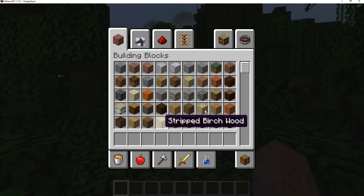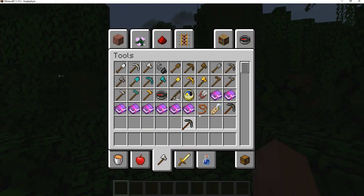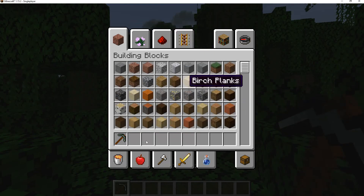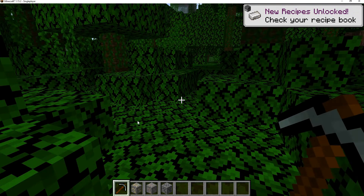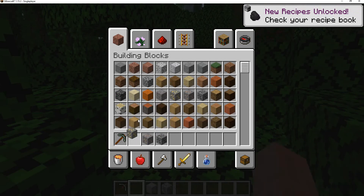So here we have our testing world. I can just get my new vein miner pickaxe, and then get our blocks here. So it mines every single ore. I'm just going to be testing out these three ores right here, and we just get a full stack of them.